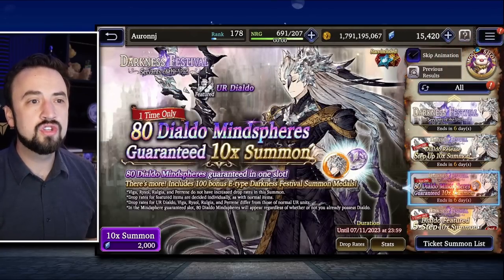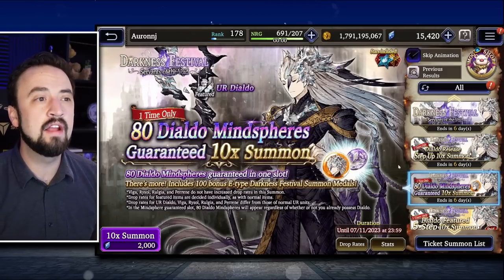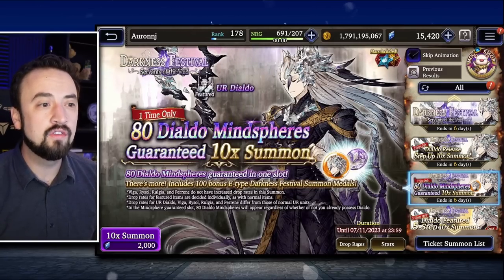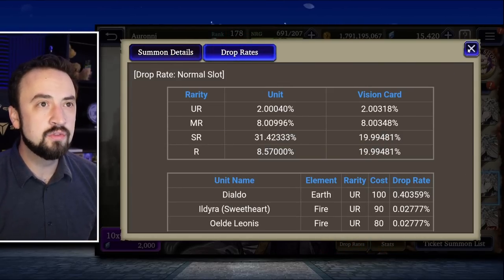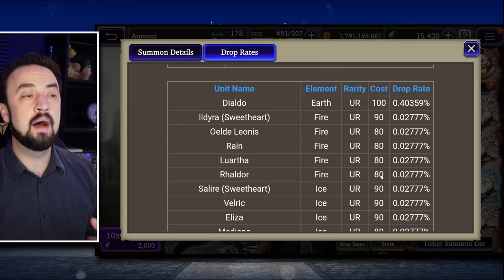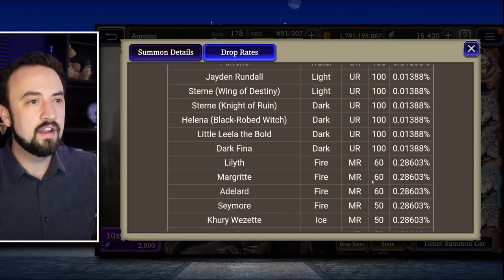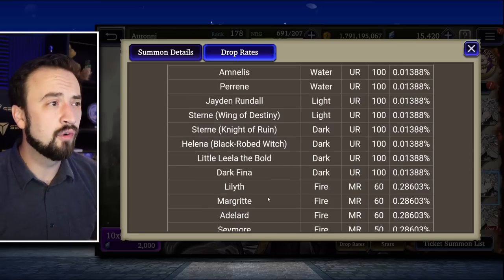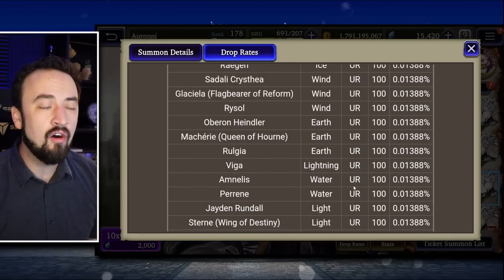Start here, or start on the mind sphere banner. If you're going to build them up, you also need the mind spheres. This comes with the coins as well. If we look at the drop rates for these banners, you'll see D'Aldo is boosted on this one, but his fellow Warriors of Darkness are not. Rulgia and Viga are on here, but just at that regular 100-cost rate.